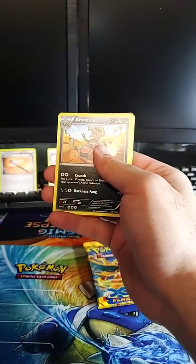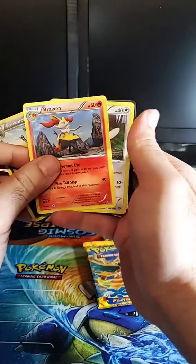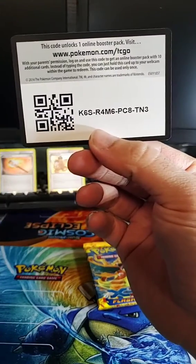The rest of the cards — Croconaw, Braixen, Dunsparce, and the code card for those of you who play the online game.